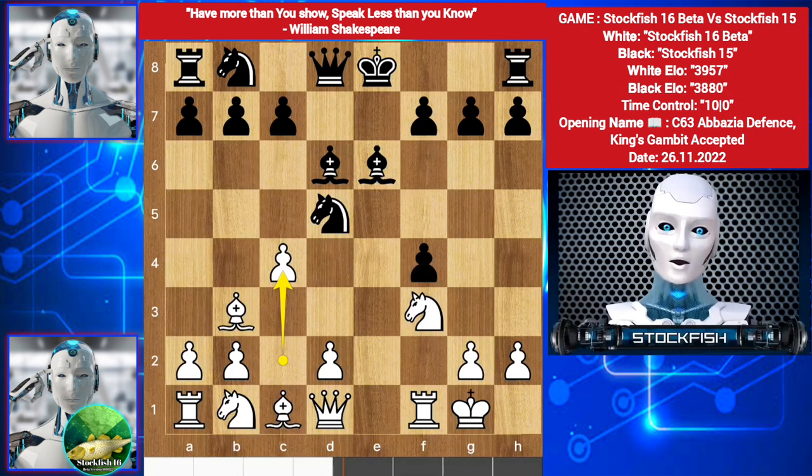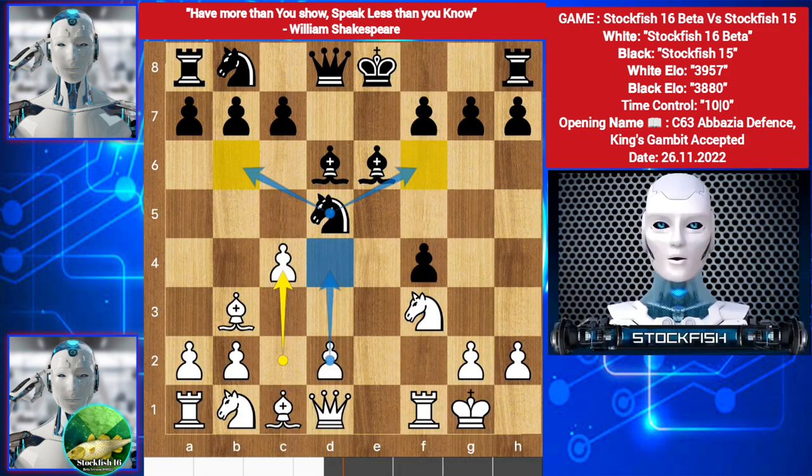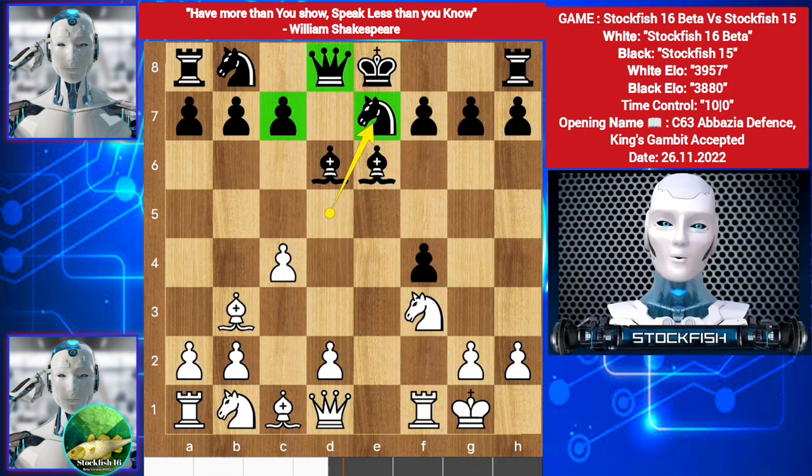Stockfish 16 played c4. If you think Knight b6 or Knight f6, both moves are wrong because of d4, c5, then Bishop here, Bishop takes, and white will get center advantages. So we have Knight e7.